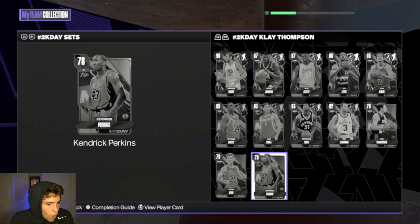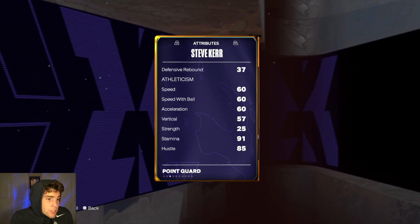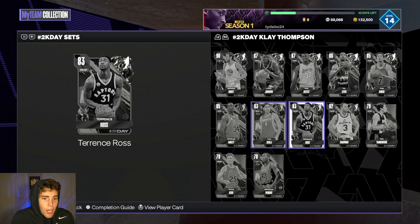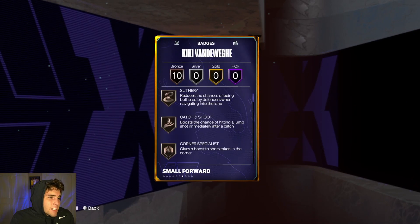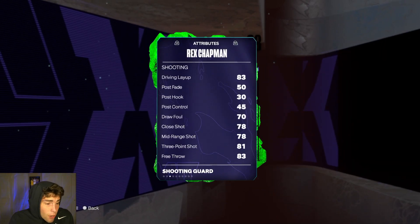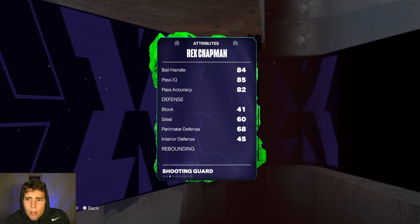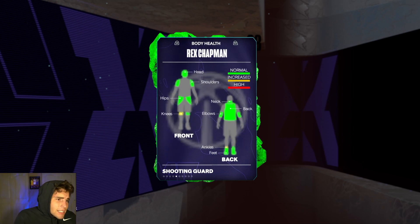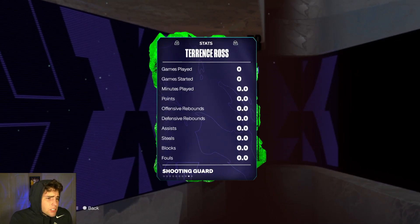Kendrick Perkins is in the set for Klay Thompson — 6'10', bona fide scrub in MyTeam. Steve Kerr does have a good three-ball, so if you need a cheap guy for challenges to knock down shots, he's a decent option. Kiki VanDeWeghe is 6'8' with a good three-ball, but his defense is just not great. Rex Chapman has a decent three-ball and decent ball handle — not great defensively, but has the Romeo Langford base which is solid enough. I don't mind Rex Chapman at all.